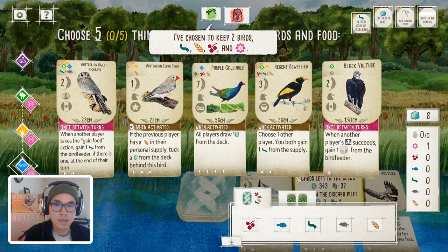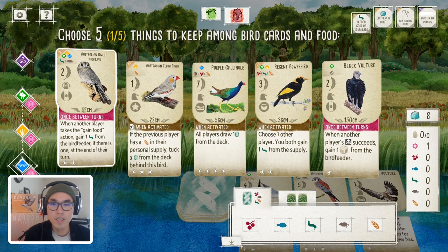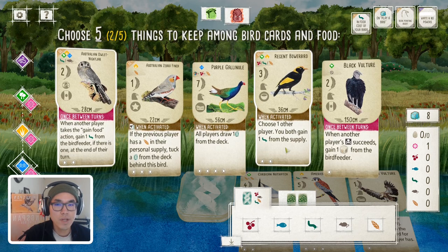All right, going second here. We have quite a few interesting options as well. The Australian Owlet Nightjar — that's a really good ping power. Whenever your opponent gains food, you can gain a grub from the bird feeder, and there's usually an abundance of grub in the feeder. So that's definitely a good starting bird — very flexible with the habitat as well. Then there's the Bowerbird: choose another player, both gain one grub. I haven't played this bird that much, but it's cheap, it's a good forest option, and you don't really have to activate it if you're not feeling generous.